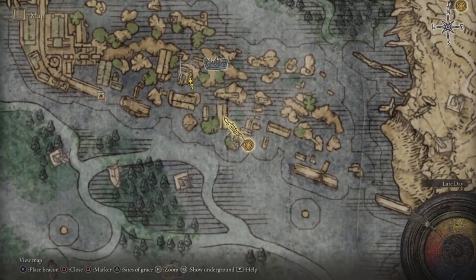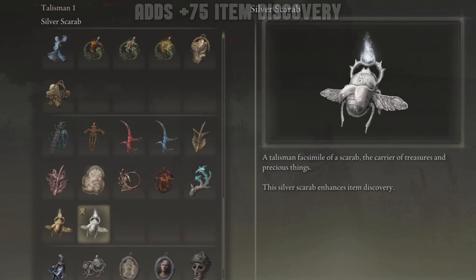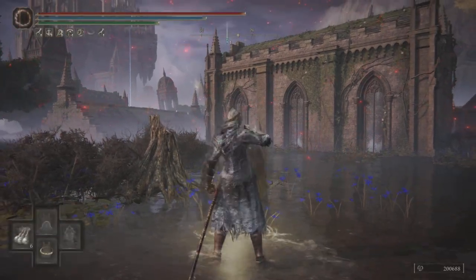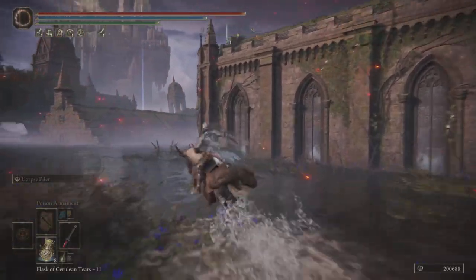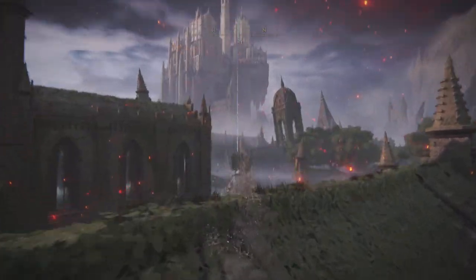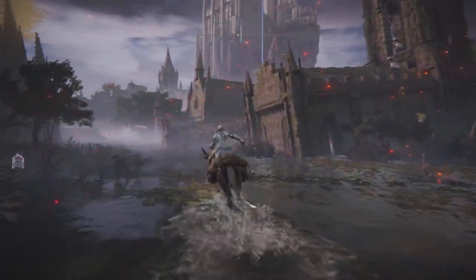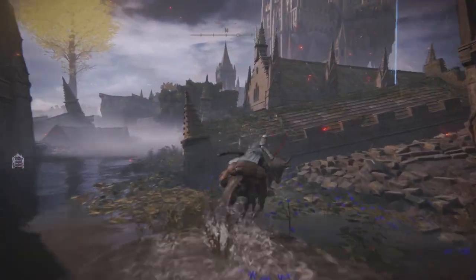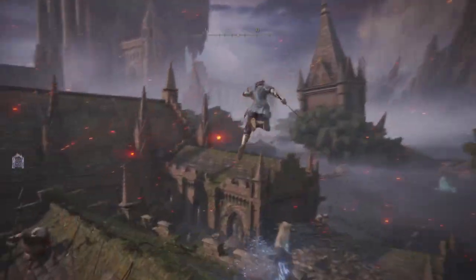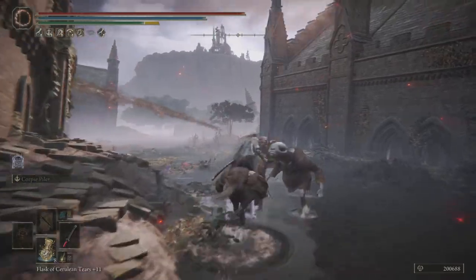We're going to start our farming adventures in this location right here. Right in this area there's going to be a whole bunch of albinaurics. We're going to be focusing on a few of them. We're going to use our Silver Scarab in order to get this to drop, and use the Silver-Pickled Fowl Foot. Both of these combined will get this to drop in just a matter of a few tries. We're going to spawn into the Site of Grace, go to that pin location, and over here there's going to be a few different albinaurics. I targeted the ones that were holding these weapons.